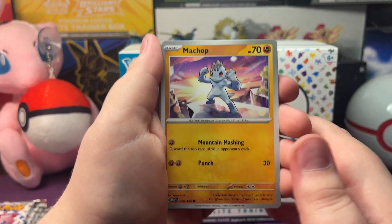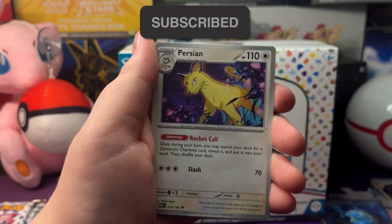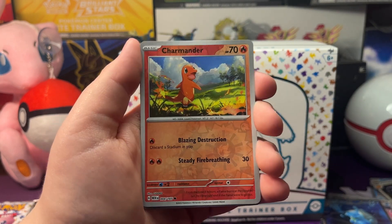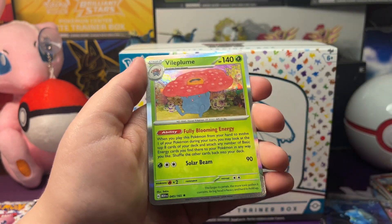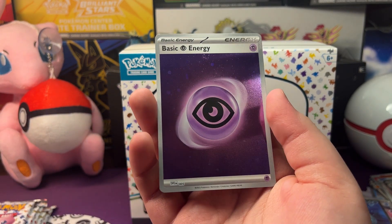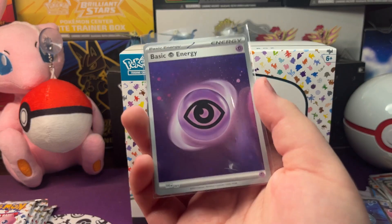That's awesome that we got ourselves a Blastoise EX Secret Illustration Rare. So we got Machop - really nice art with the sunset - a Porygon, an Electabuzz, Rhyhorn, Persian, a Reverse Holo Charmander - looks pretty cool - a Reverse Holo Tauros, and a Vileplume Holo with a Cosmic Holo Psychic Energy. Pretty awesome Cosmic Holo there. I really like these Cosmic Holo Energies from 151, really nice.